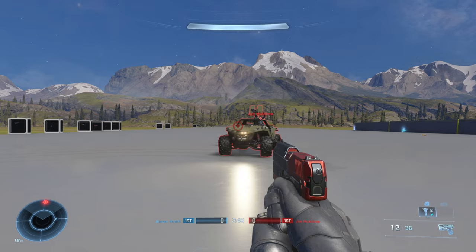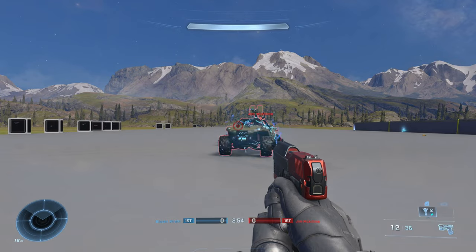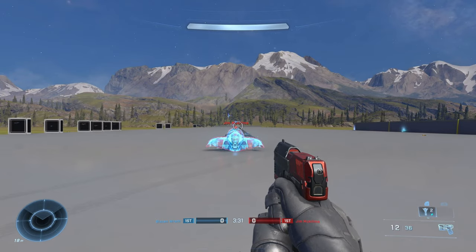Some vehicles like the Warthog and Ghost can be temporarily disabled if caught within the grenade's radius. After thrown, the grenade only lasts a few seconds before ultimately detonating, all the while emitting a beeping sound at an increasing rate until detonation.